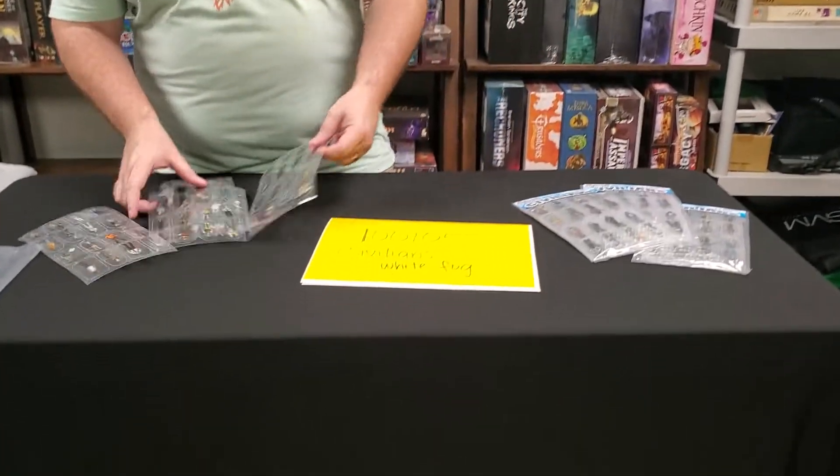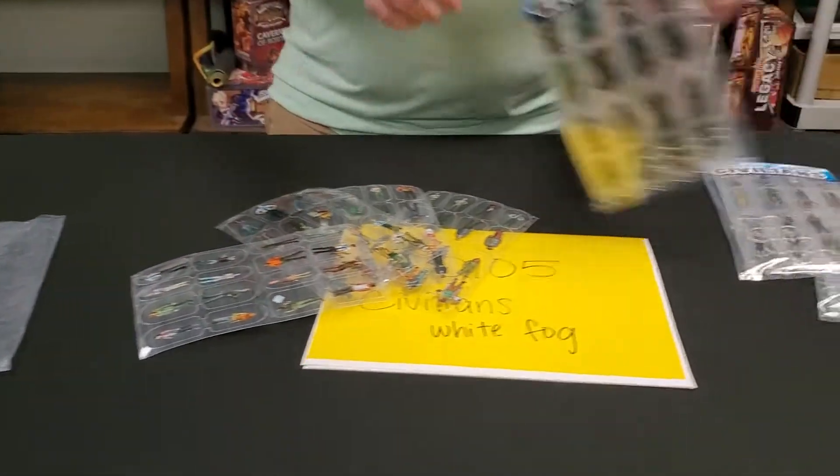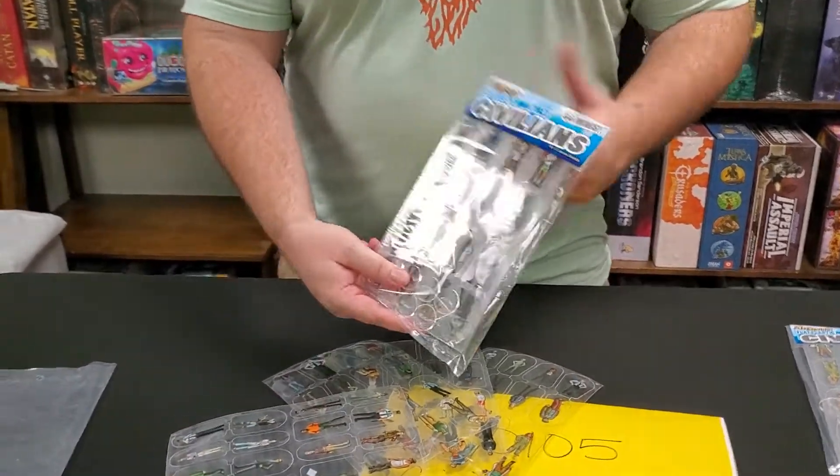This is 100,105 civilians. These have a white fog. There are only a few of our menagerie items that are like this, but these are fully packaged. They come with bases. They are like the absolute retail item — they're going to come exactly like this.